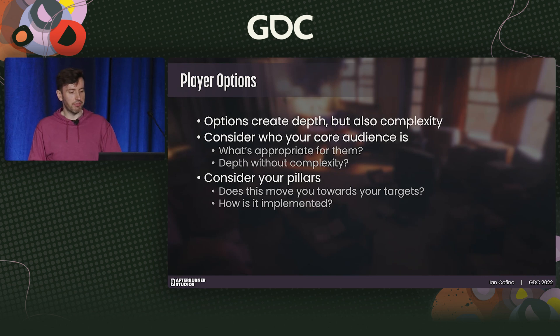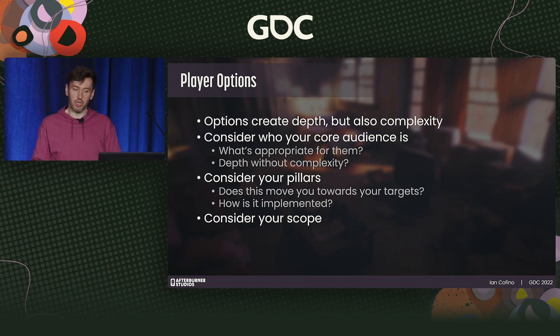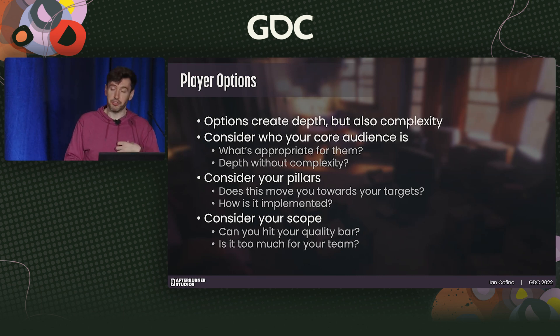How do your pillars inform how an option is implemented? As an example, we designed our dodge to have immediate invincibility and be fairly generous in length — it felt more improvisational and more fair if players could break out of actions and save themselves from a tough situation. Also consider scope: can you achieve your quality bar for this option given the resources you have?